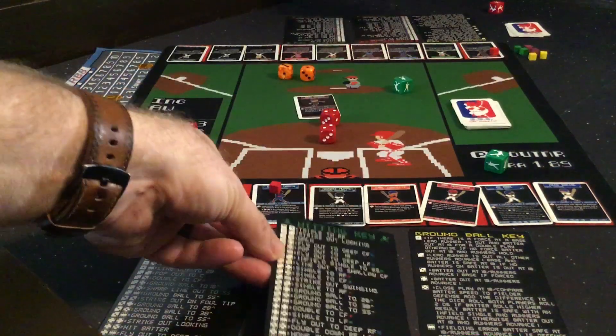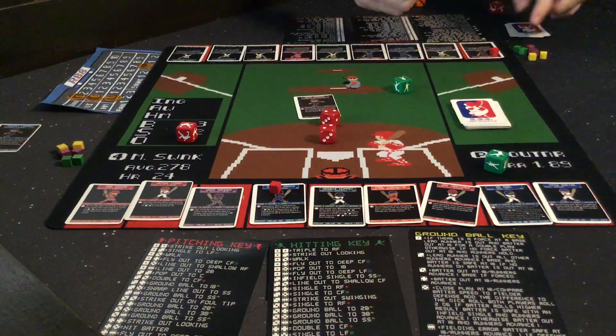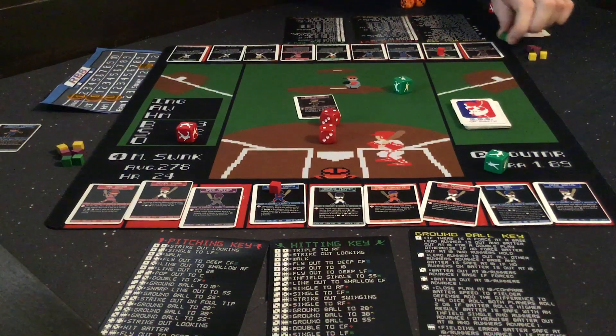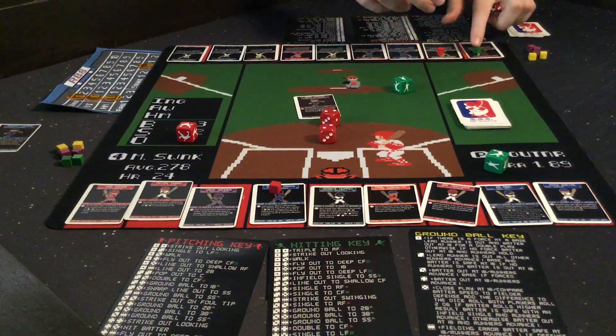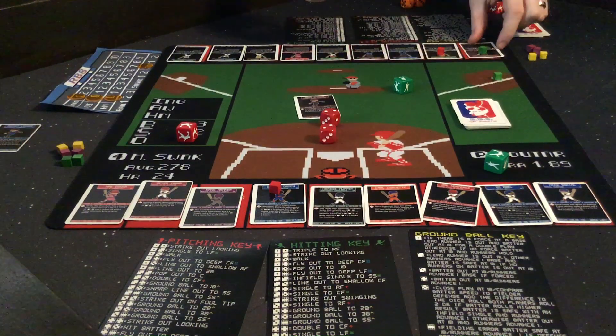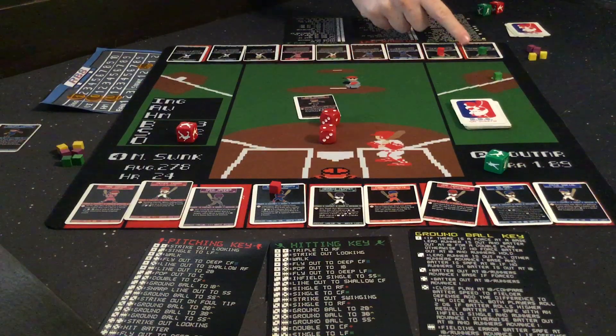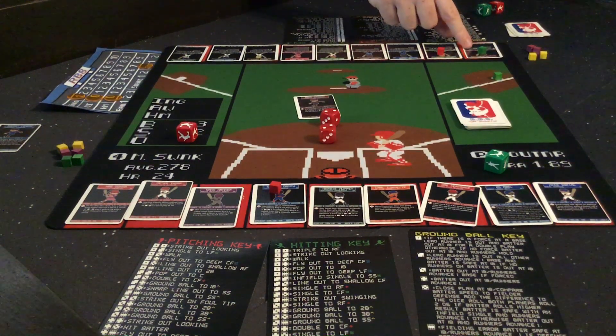When you have someone on base, we use these additional cubes. There are two of each color. I'll move the at-bat cube to the next one in the lineup, and I'll choose a color for Ty Wynn since he's now on base. I'll put one green cube on him and the other on the base that he's now on. Now that we have someone on base, you can — like a real baseball team — choose to steal a base. If you're going to steal, you look at who's on base, match the cube color, and look at their speed rating. For Ty Wynn, he has a speed of 6. You then compare that to the catcher's defense rating on the opposing team.